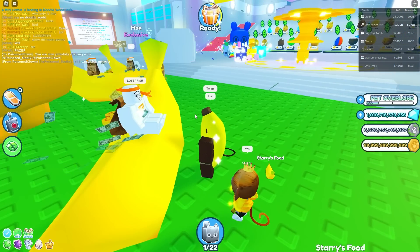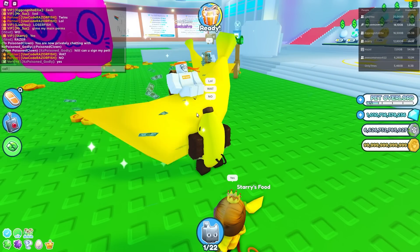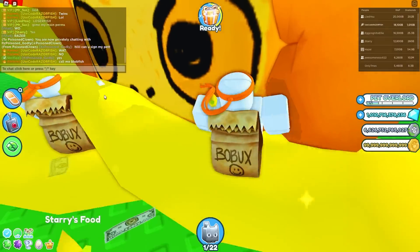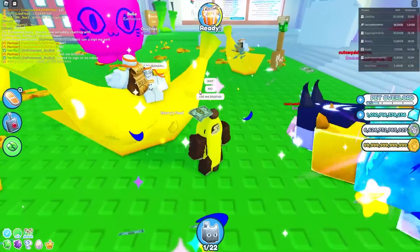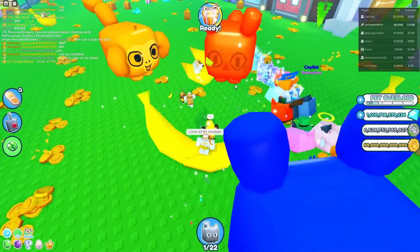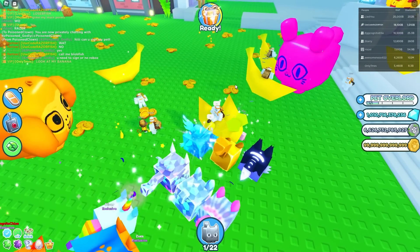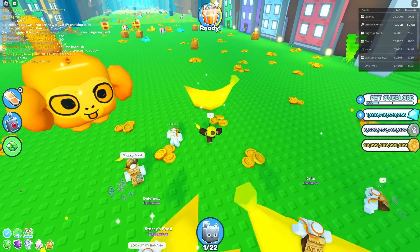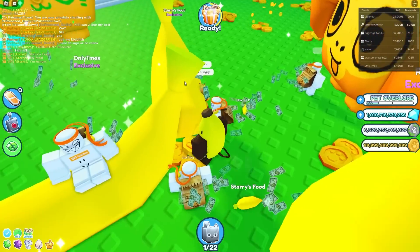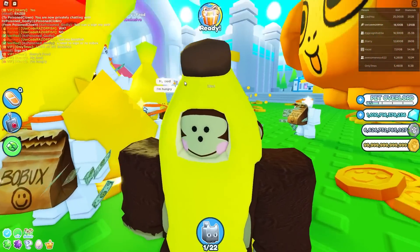They're calling me loserfish. Call me blobfish, not loserfish. Look at my banana — everyone got the banana. Sad that once they leave it's gonna be gone. But the banana is so cool. If only Starry had some sort of signature, then he could maybe sign by a banana. But who would be the best signature for a banana pack?